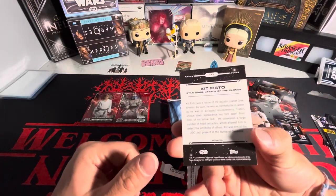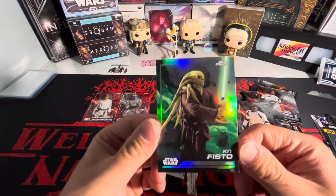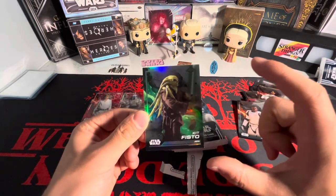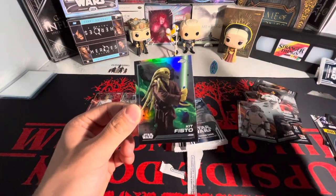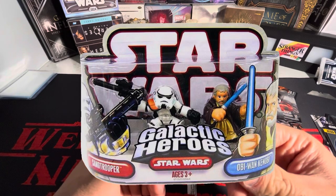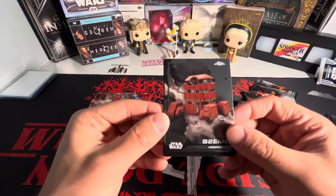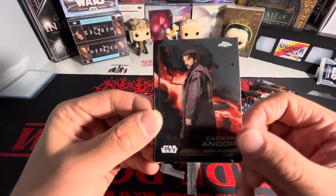We've got a Kit Fisto from Attack of the Clones. When I looked at this card it instantly brought back something nostalgic — I don't know if you guys remember, mid-to-late 2000s or early 2010s, they used to have these Star Wars figures that were small and came in packs of two. I used to collect them as a kid, they were so fun to play with. I think I even used to have a Kit Fisto. We also have a B2, Dedra, Miro, and Cassian Andor — didn't he just get a TV show?